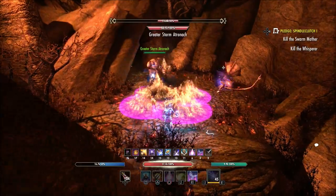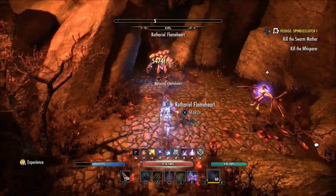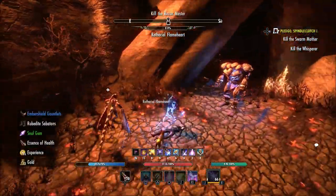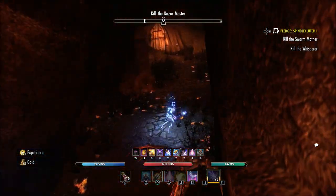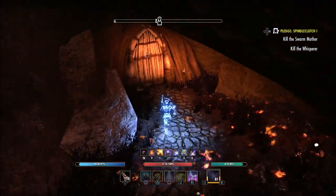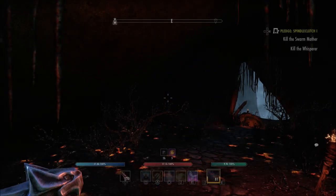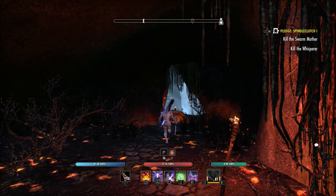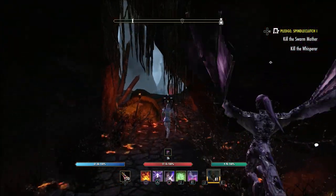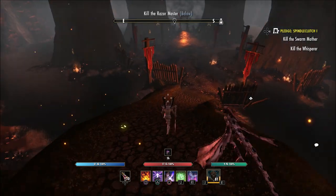One thing Zos had added in was the skill tracker — you can see it popped up above my health bar right now. I wish there was a more in-depth skill tracker, because some skills still do not have a timer on them when you use them, so you're not quite sure when they're going to expire or when you need to recast. I think implementing a few more changes to the existing skill tracker to cover those skills would be a big improvement.